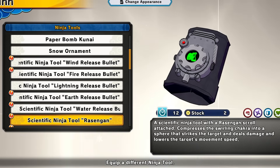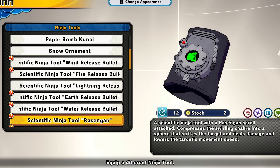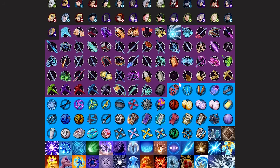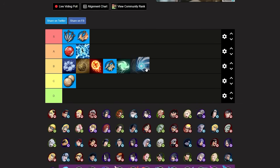Next we have the scientific ninja tool rasengan — a little tool that shoots out a rasengan and lowers the enemy's speed. It used to be crazy with one-shot builds but nowadays you really wouldn't want to use this overall. I'm putting this at low B tier — I really don't see why you would use this.